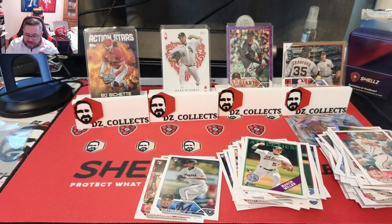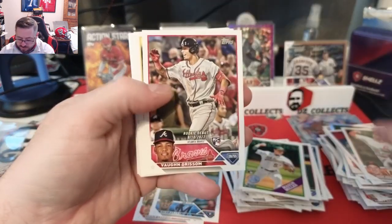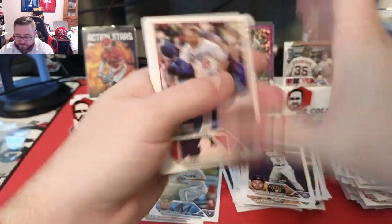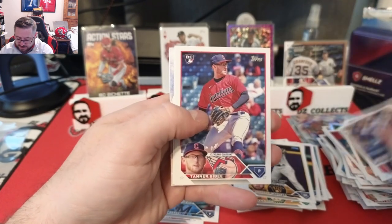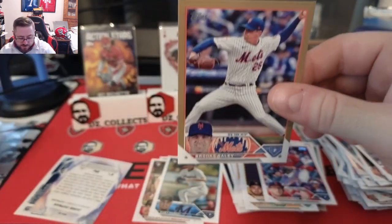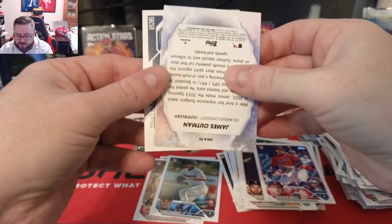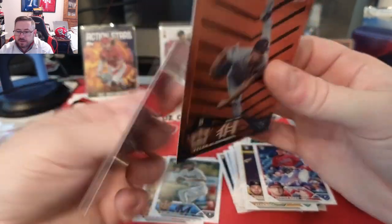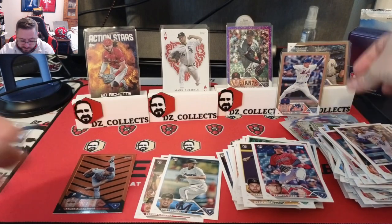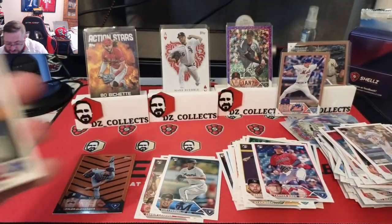Now we go to the blasters — can they save the video? Two hangers about the price of one blaster. We have a halloween pack in the first pack. Pack one: Grisham debut, Nola, Garrett, Mitchell debut, Muncie, Lyle's, Cinderguard, Fortes, Bibby. We hit a golden pack — Brooks Raley, numbered 1490 of 2023, so pack one of the blaster gives us a numbered hit. We have James Outman Stars in the MLB and a Tyler Alexander halloween parallel. Even if not the player we wanted, a numbered hit out of retail — we take it.